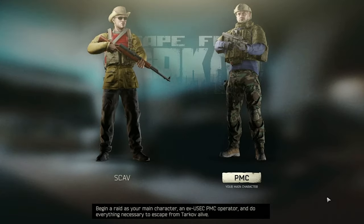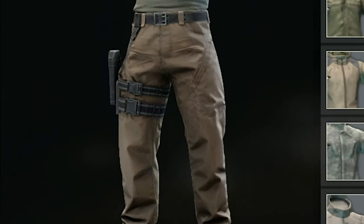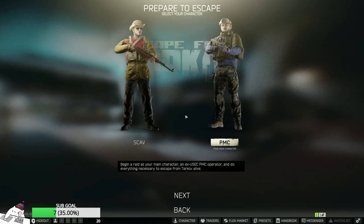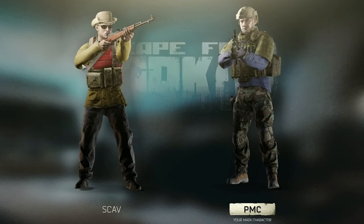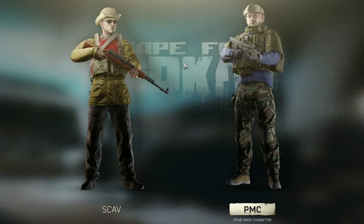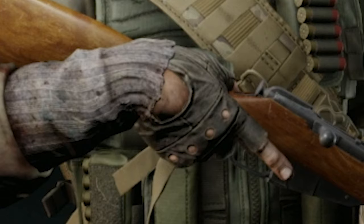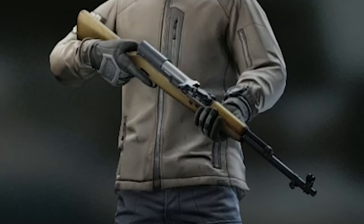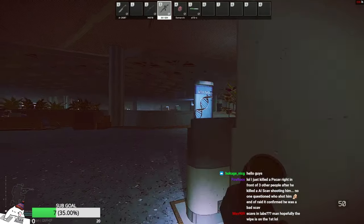I'll summarize into five things. Number one: check the holster and knee pads. Number two: the boots — dirty or clean, or sandals. Number three: the upper outfit — if it's a raincoat or a bright color, very high chance it's a scab. Number four: the face. Number five: the gloves — shitty gloves are the scab ones, clean and nice-looking gloves are PMCs. That's all for how to distinguish between scabs and PMCs.